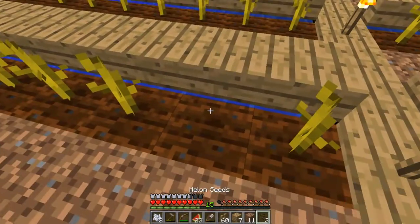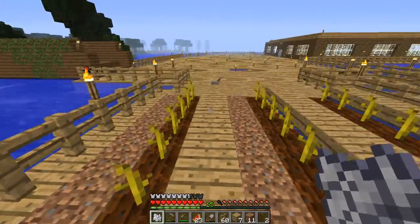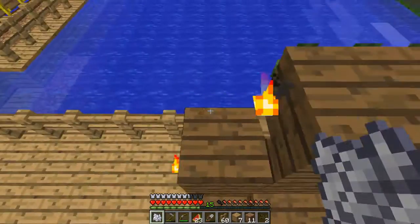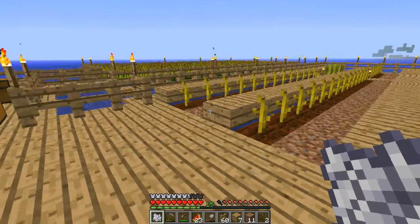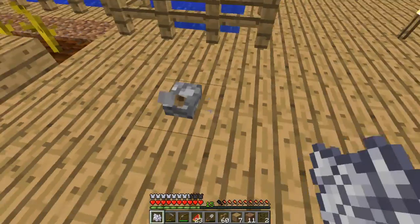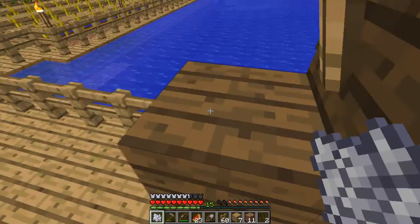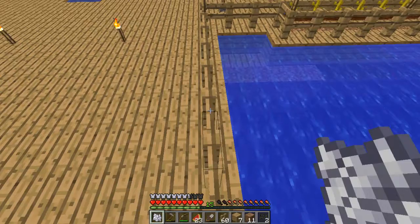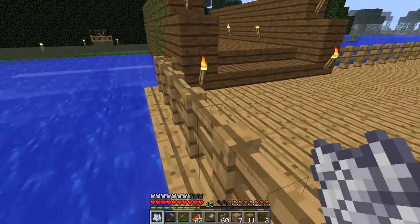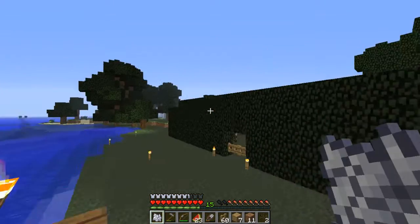I fixed the bridge up one higher - I forgot to say that in the last episode. Because when I was fixing the farm out at the top I noticed a creeper. The creeper jumped up when it was only one block - I can still jump out but I don't think the creepers can. Or any monsters. Then he fell down into the water. But then I had to fix the bridge. I might have to put it up one more, I'm not quite sure yet.